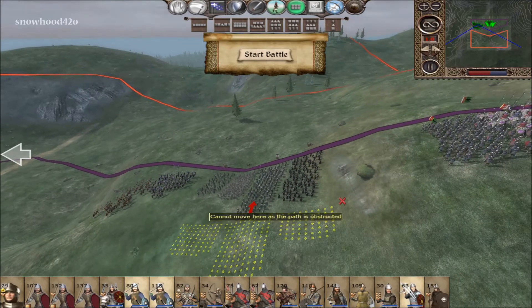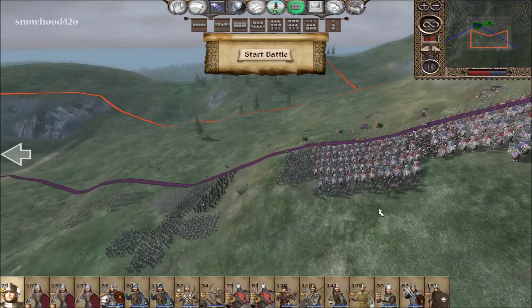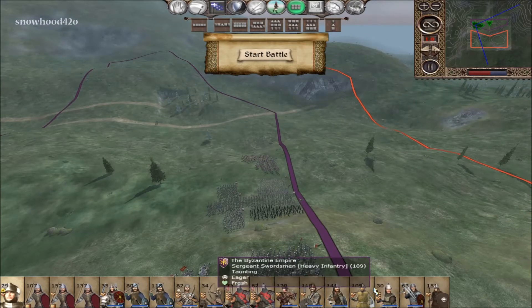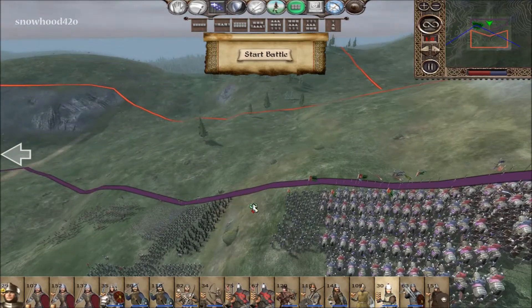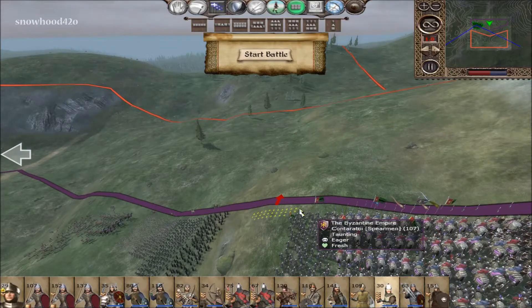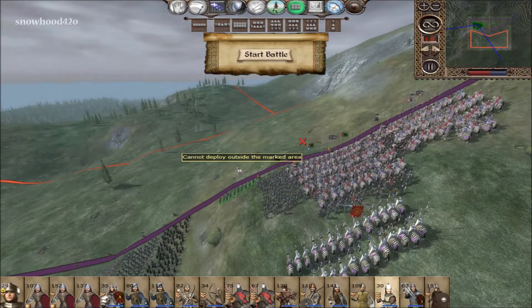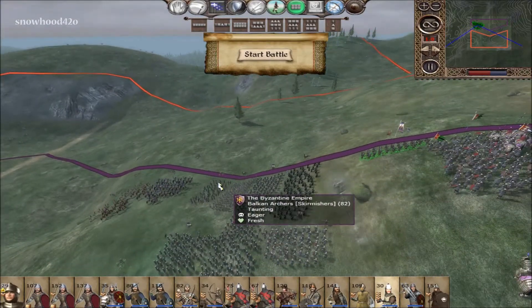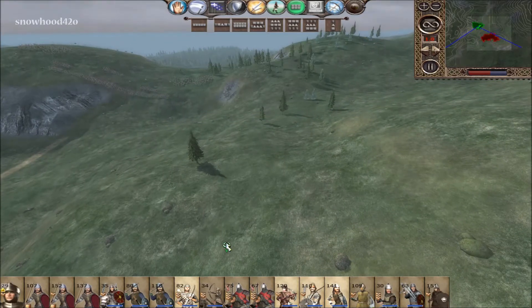We've got spearmen, and then we'll take the javelins and stick them right behind the spearmen as a runaway save. Then we've got the siphonator — we'll stick them up here. They're going to have to stand somewhere in the front, but we have this hill advantage so we'll see how it goes. There's a lot of guys to move.